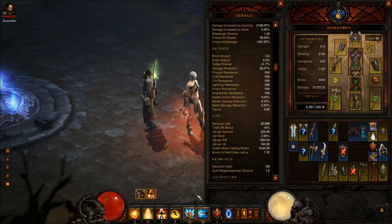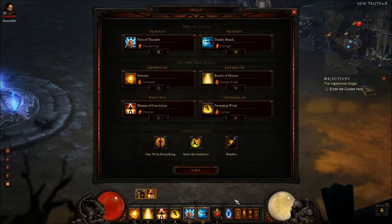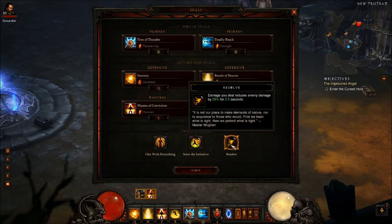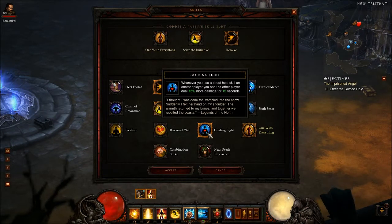Let me tell you my build real quick. Since I'm mostly doing Act 3, this is what I chose. But if I was going to do Act 1, I would probably use Combination Strike for more DPS — that 8%. I would also use this if I was in a party, because that 6% is pretty nice too.